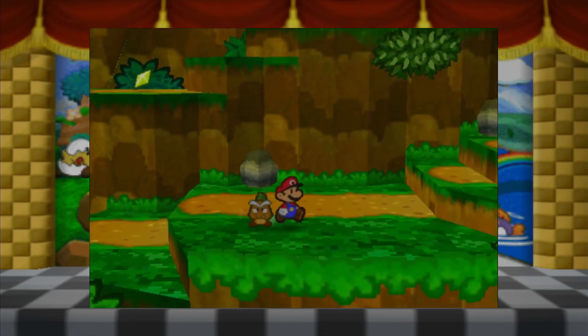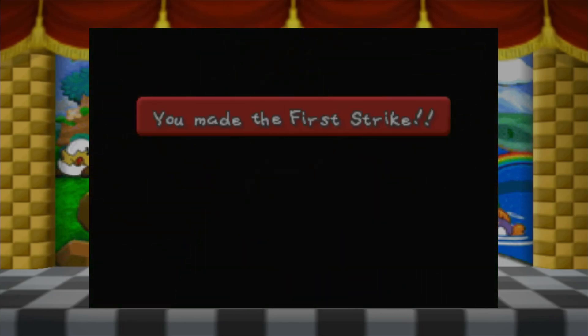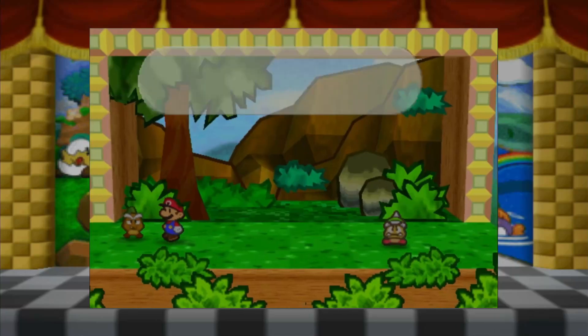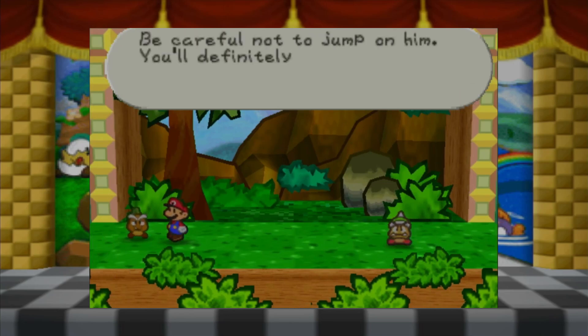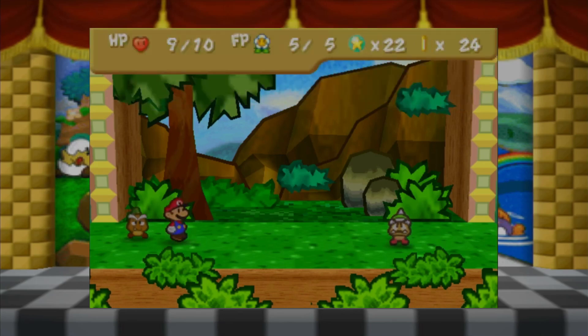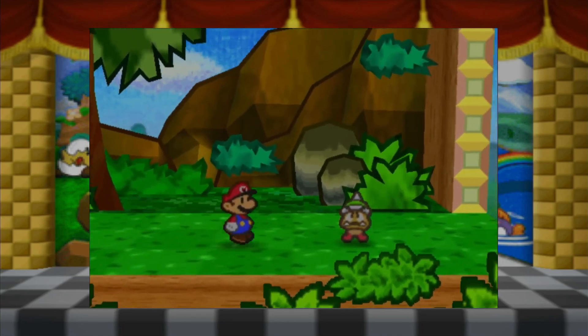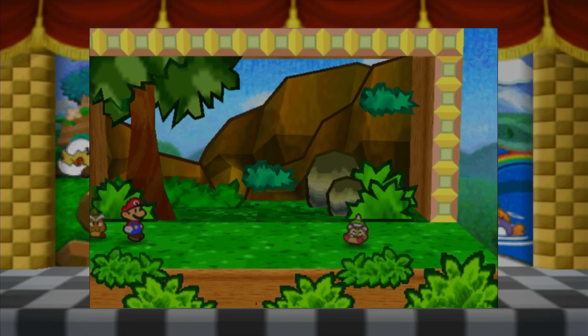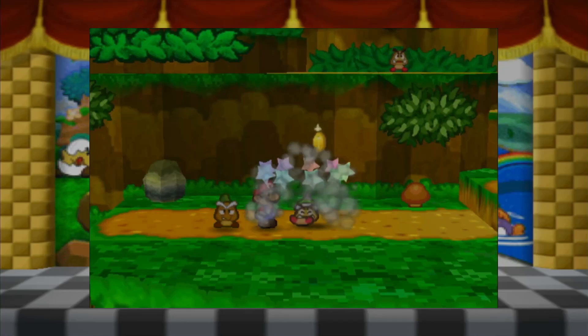There's that up there - I have to keep that in mind when I'm scaling this. There we go - there he is. This is a spiked Goomba. You see the spike on its head? Be careful not to jump on him - you'll definitely get hurt. So jumping on these guys is a bad thing, so we'll just use a hammer. Let's use a hammer - and we get a little more XP for that.